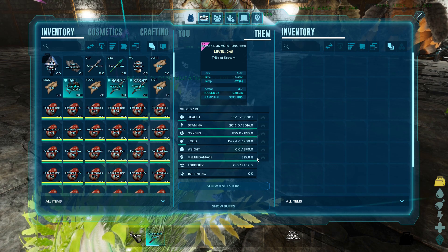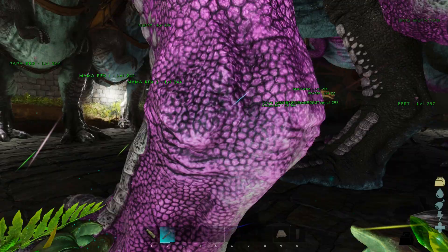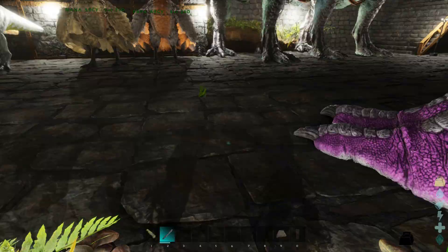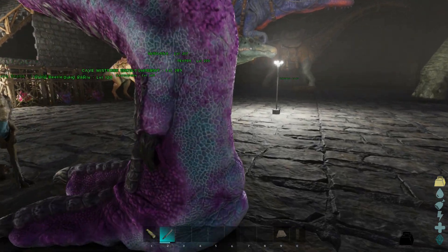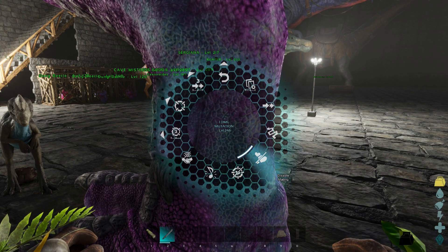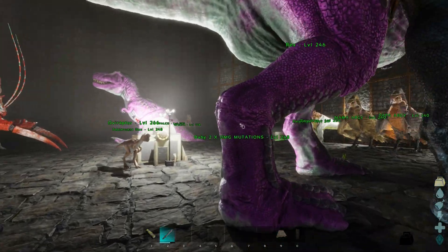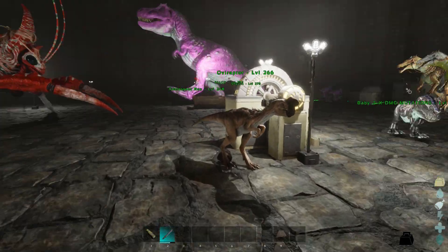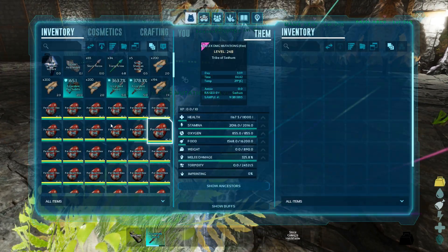I'm pretty pleased with this, but I do have a bunch of eggs I need to get rid of. I wonder how far I'm going to get with it. I'm going to start running out of space. If you think about it, I'll need 20 damage mutations, 20 health mutation Rexes, and then another 20 to fight the bosses. I don't think the base I've got is big enough. I might potentially have to look at possibly using mods - cryo-fridges would have been quite useful.